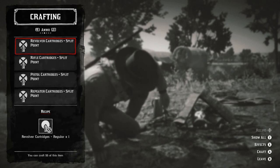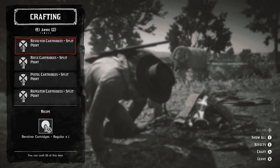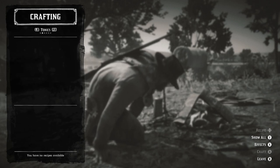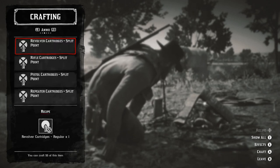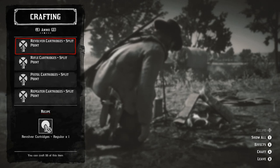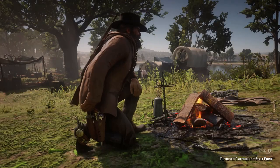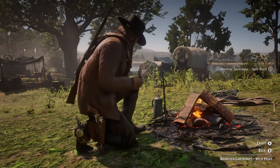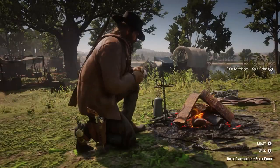Then you just create three different recipes, whatever you want. I decided to craft three different ones and not three of the same, because I don't know if that works. When you've done that, you can walk back to Pearson and the material satchel will be unlocked for crafting.